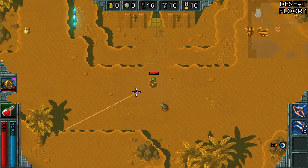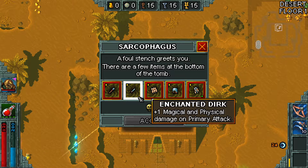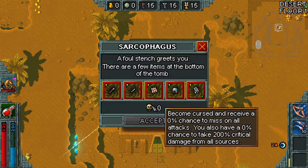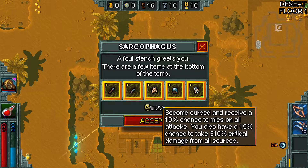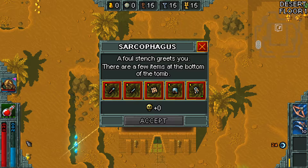First thing to note: this is one of the ways of getting items in the Pyramids of Prophecy maps. This actually lasts throughout every single act — there's a sarcophagus. I don't believe it's on every floor, but how this works is you pick items and you gain curse. Curse is one of those things that gets exponentially worse. You don't want to get a lot of curse. If I wanted all of these items, I would gain 22 curses, which means I have a 19% chance to miss on every single attack and a 19% chance to take 310% critical damage from all sources.